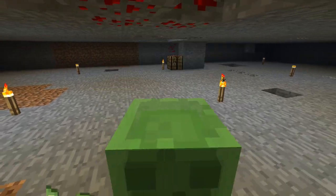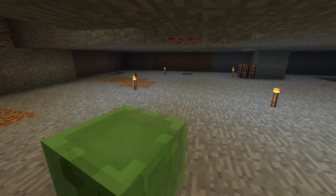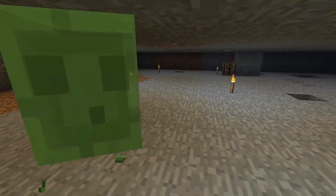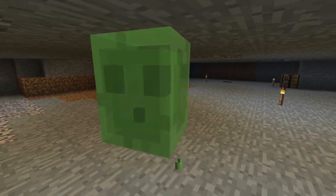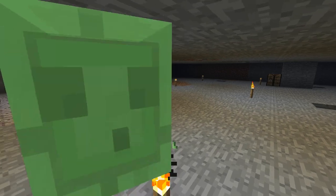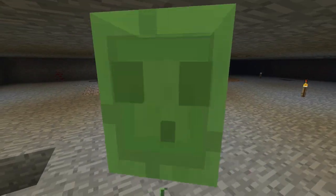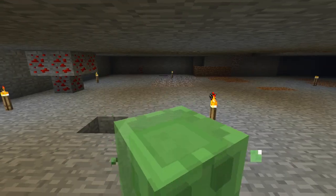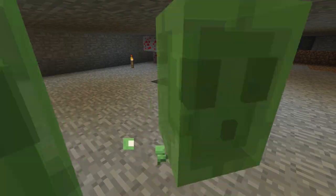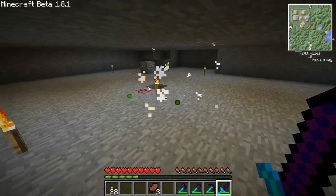Hashtag question of the day: you have to choose one terrain type to live in — you can either choose sky islands or water islands, and this is your permanent terrain gen for the rest of Minecraft. Which one do you choose? Let me know down in the comment section below using hashtag question of the day. Personally, I think I would choose sky islands — water would probably get old pretty fast.